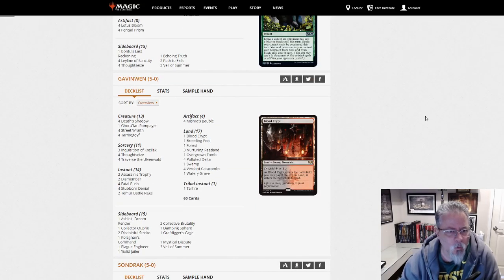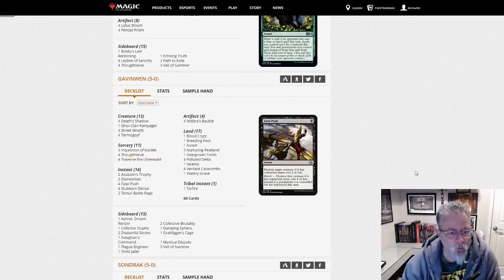Gavin Wynn with a Death's Shadow deck. We are Jund Shadow, the Traverse the Ulvenwald build. This seems to be the best version of the deck right now, at least the way the meta currently sits.